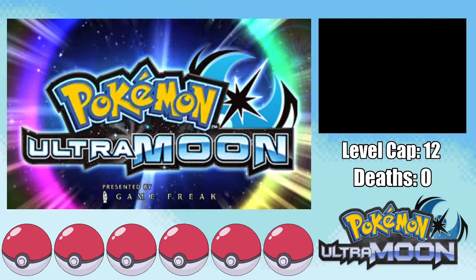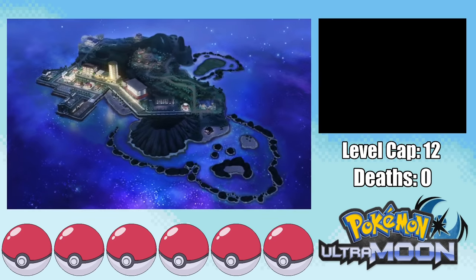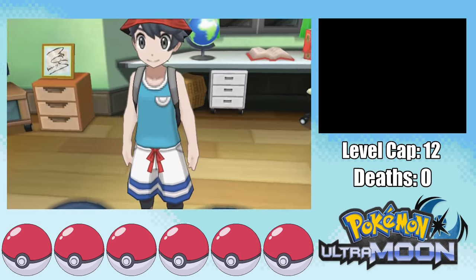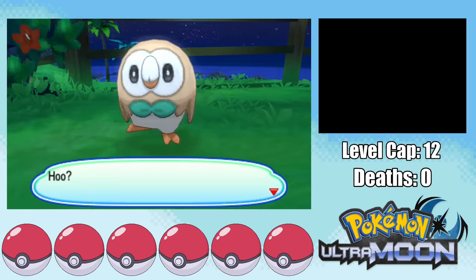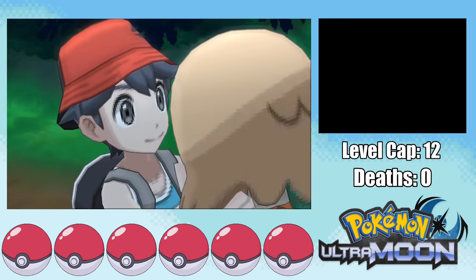Alright, Ultra Moon, please go easy on me. Welcome back to Alola, where we once again have to start another Pokemon game looking like an absolute doofus. Unlike the original Sun and Moon, the game cuts right to the chase and we can pick our starter Pokemon, and of course I pick Rowlet since it has the secondary Flying Type. Rowlet ends up being timid, which is plus speed minus attack, which is pretty terrible.